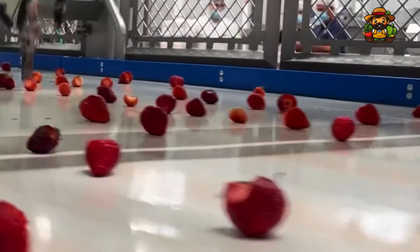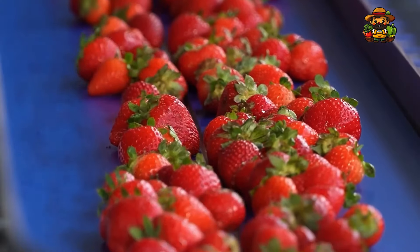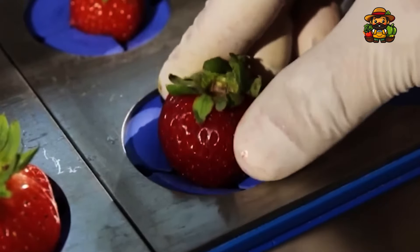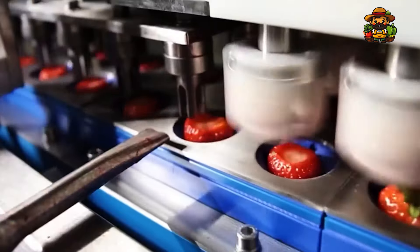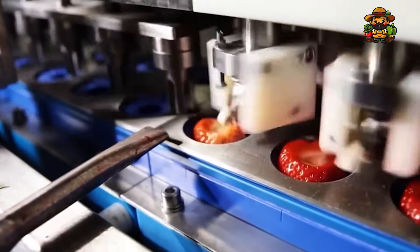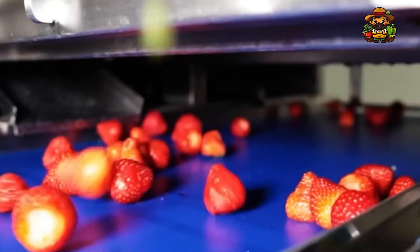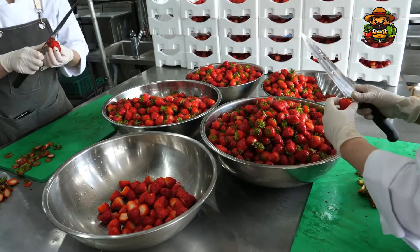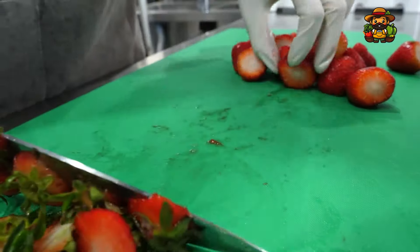Factories are now equipped with robotic limbs specifically engineered to remove the hulls with precision and efficiency. These robotic limbs are capable of detecting the precise location of the hull and, in a single swift motion, detaching it. The strawberry is not damaged and there is no waste. The objective is to optimize efficacy while maintaining the fruit's integrity, and these devices operate at a rapid pace — completing tasks that would otherwise require hours of manual work in a fraction of the time.